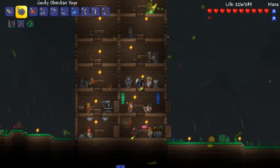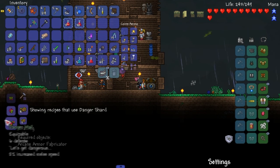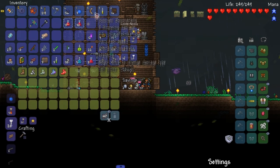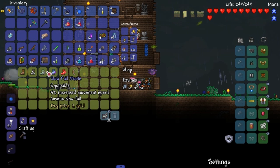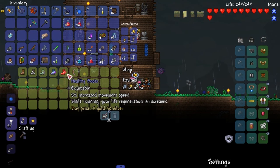Hey, I got danger shards — maybe I'll make the danger armor set. Let's see what the danger armor set does quickly because I have no clue. 8% increased melee? I'm not making this. It doesn't help. Even though none of the armors I've made so far really help.